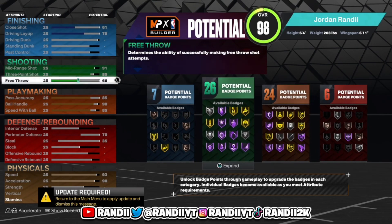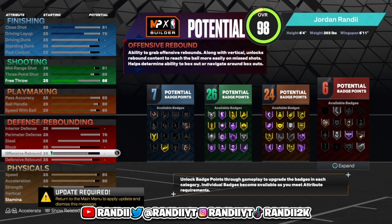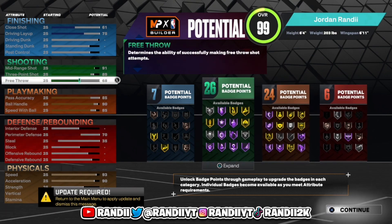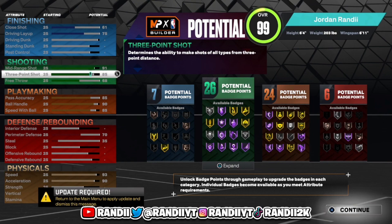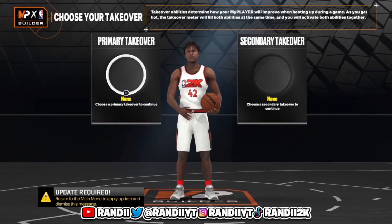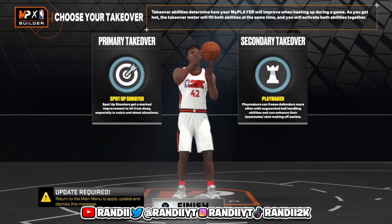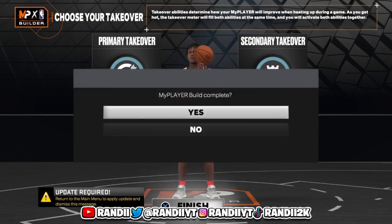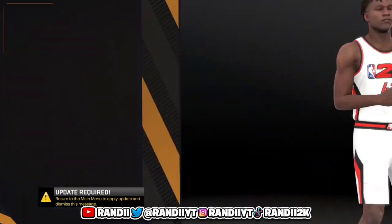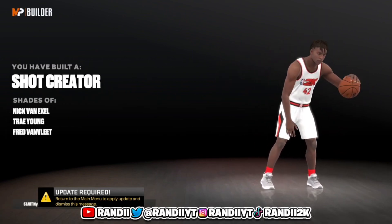As y'all can see, I have 26 shooting badges, 24 playmaking badges, and your defensive badges are literally enough — you guys are not going to be the on-ball defender, so you'll be perfectly fine. So look, this is what the stats would be: 7 finishing, 26 shooting, 24 playmaking, and 6 defensive badges at 6-4. We're gonna pick Sharp-take and then Playmaker-take as the second archetype.